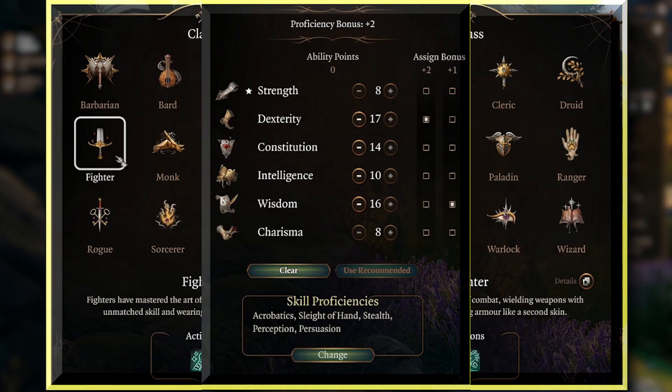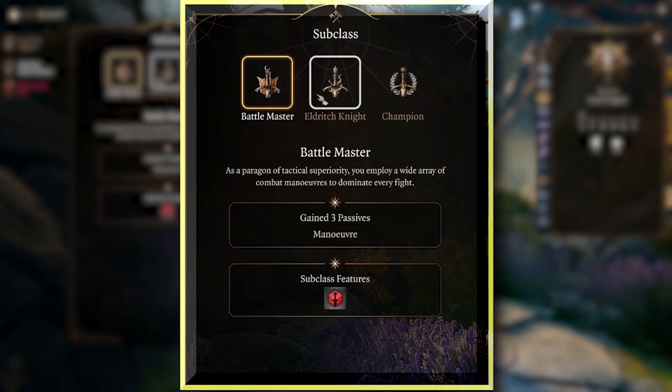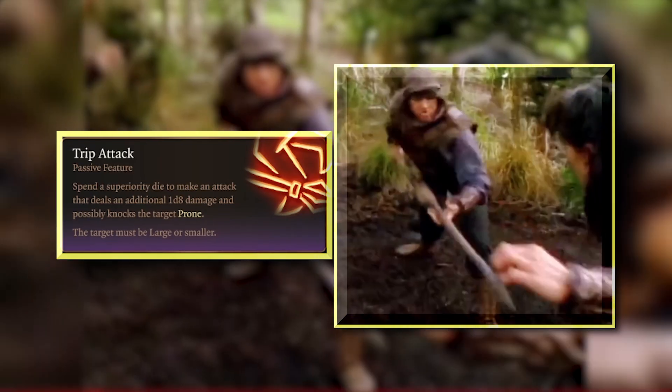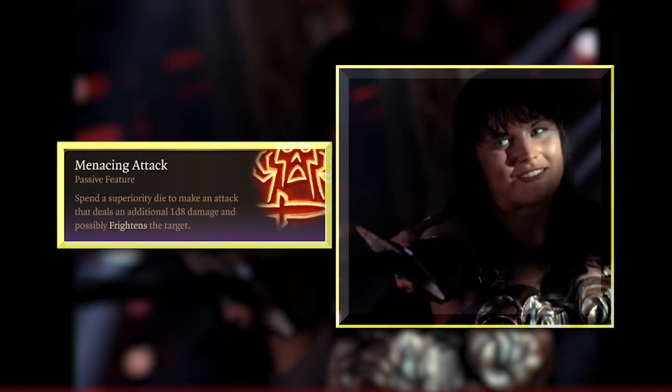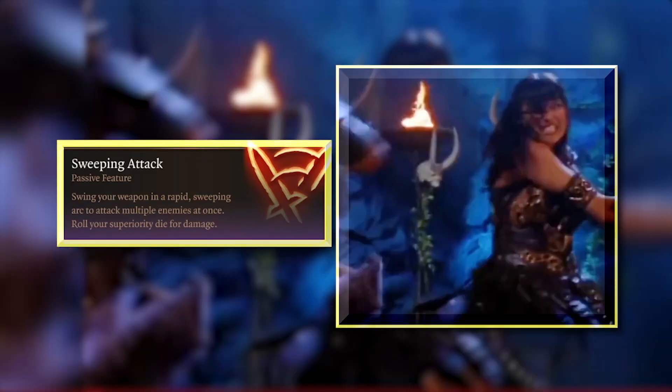Start as a Fighter, making your stats look like this. Select the Dueling fighting style and unlock Action Surge before becoming the Battlemaster Warlord that you are. Learn Trip Attack to knock down your enemies, Menacing Attack to strike fear into them, and Sweeping Attack to strike several enemies at once.